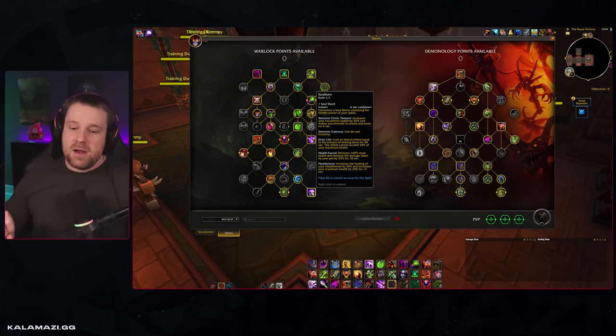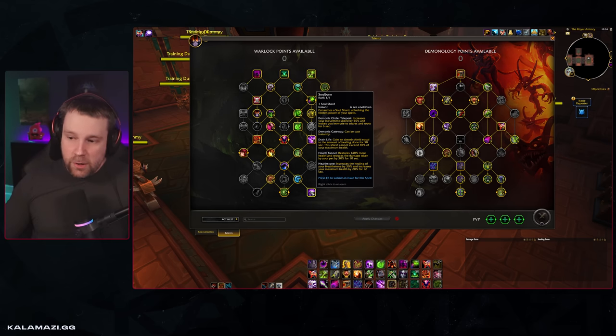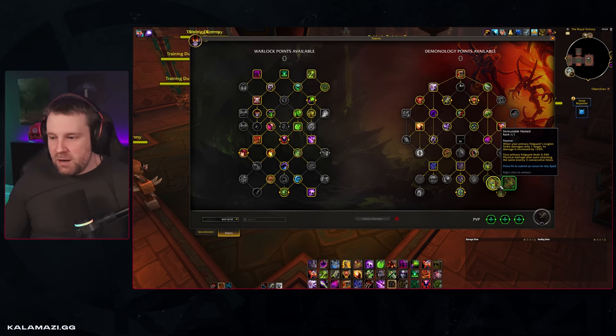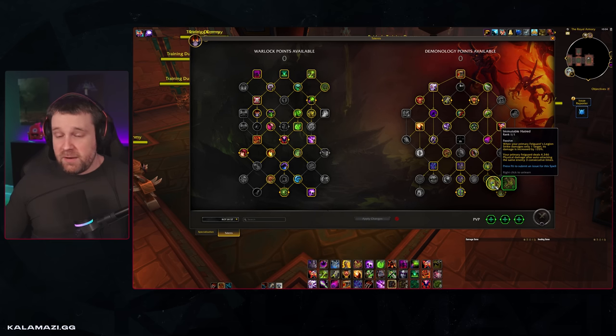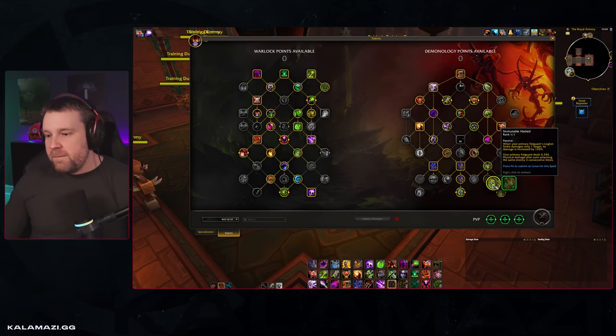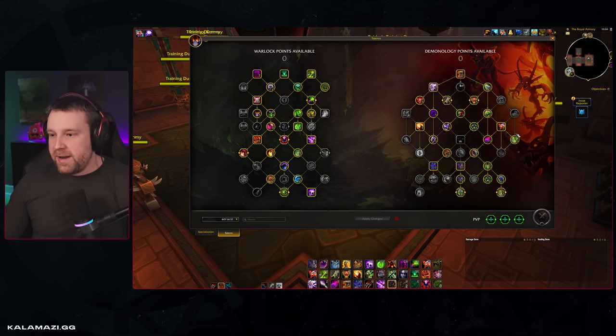Getting into the spec tree, there are five builds I want to show you, but most are very similar — they vary in single target versus AoE. This first build is called the Reign of Tyranny Immutable Hatred single target build. Up until recently with bug fixes to Immutable Hatred, this has been the highest simming build I've seen from all PTR testing. This build plays Immutable Hatred — not Nerzul's or Guldan's Pit Lord — giving you more consistent damage over a fight rather than burst.